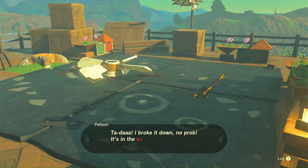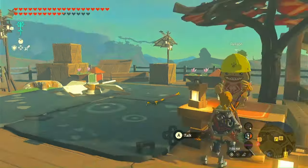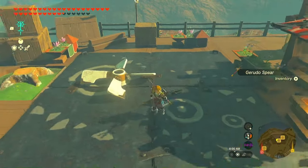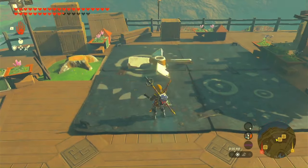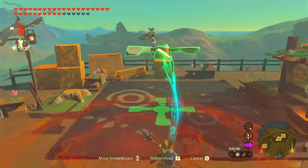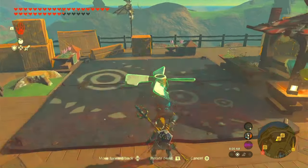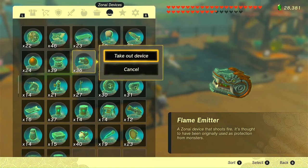Now that the fan is all by itself outside of the Shrine, you are now able to do whatever you want with it. So I'm just going to briefly show you what I'm doing with it — I'm going to fuse some flamethrowers to it and make a massive flamethrowing machine. Let me show you how I did it.